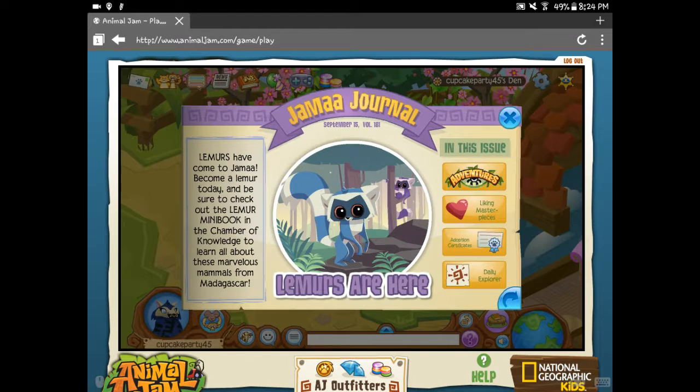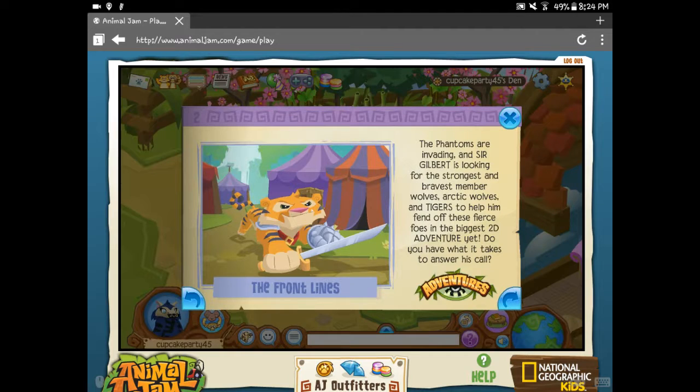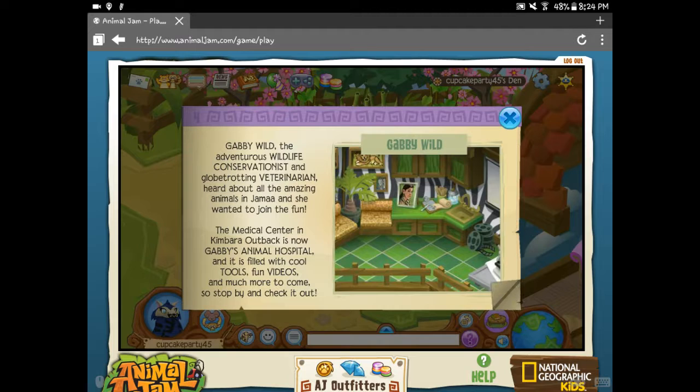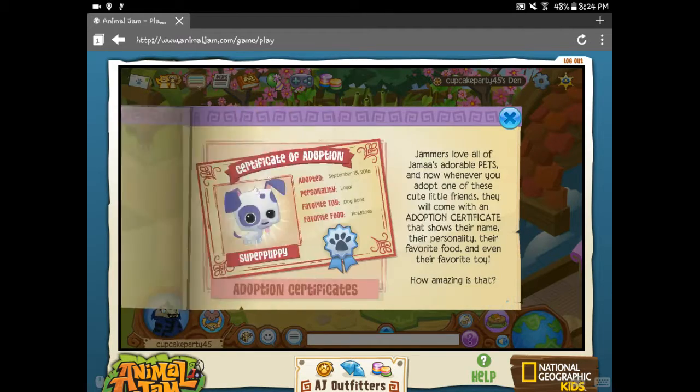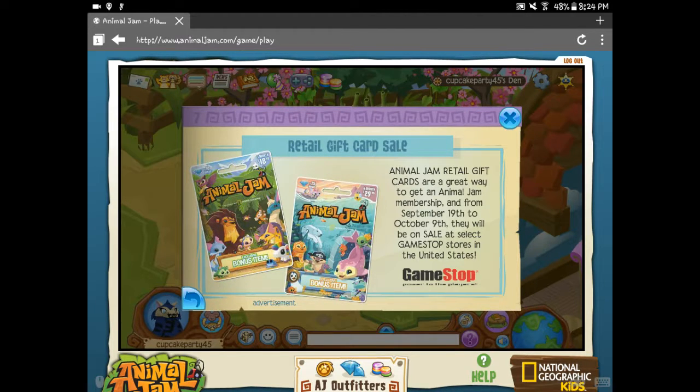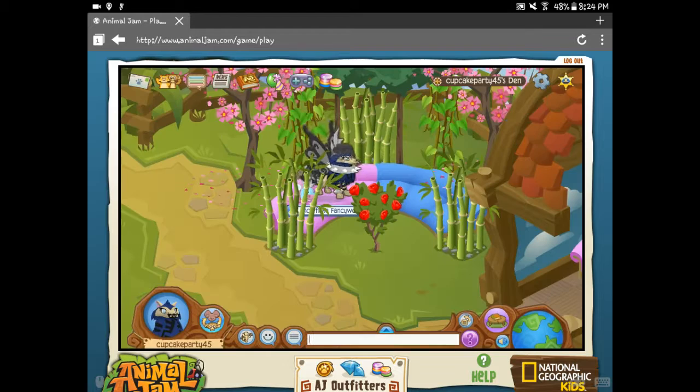First of all, we have lemurs. I think this is my favorite update yet because I kind of went through it. So we have some new adventures, like always. Liking Masterpieces is here — I'm very happy about that. There is a new kind of idea for the medical center, adoption certificates, the Bounce House Den is back, the Conservation Museum has African animals now, and advertising.